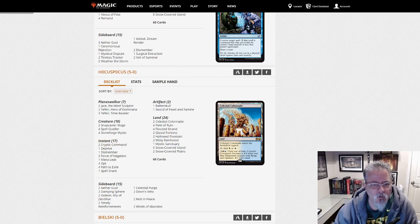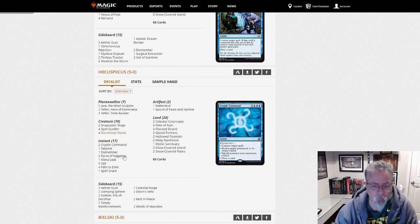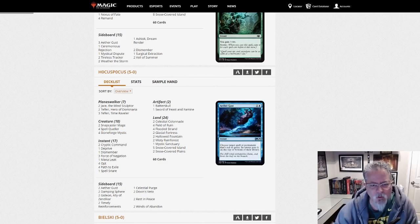Hocus Pocus with Blue-White Control — Blue-White Stoneblade, because we do have our Stoneforge Mystic package here. This has kind of fallen off in favor; it's one of the less popular Stoneblade decks. Most people have been going Bant, but Blue-White is still around.